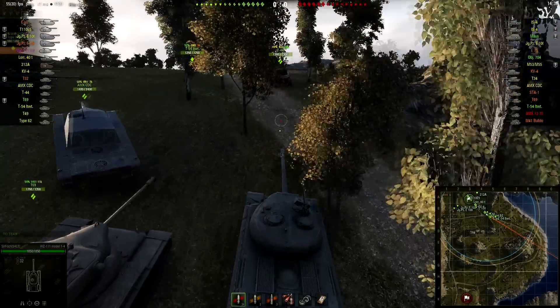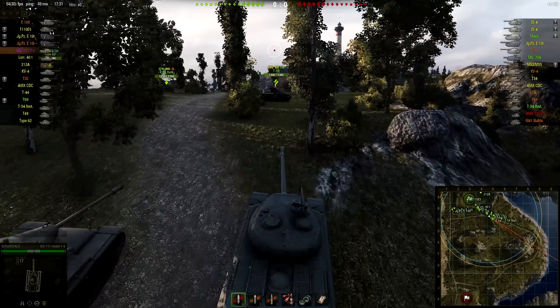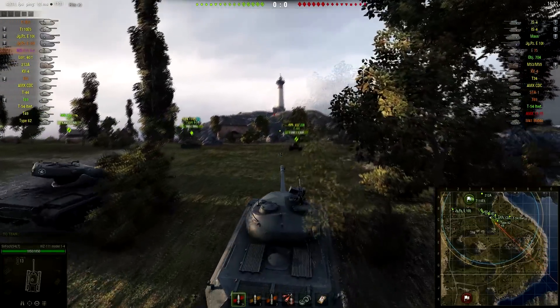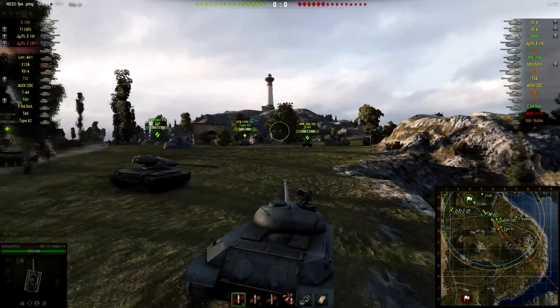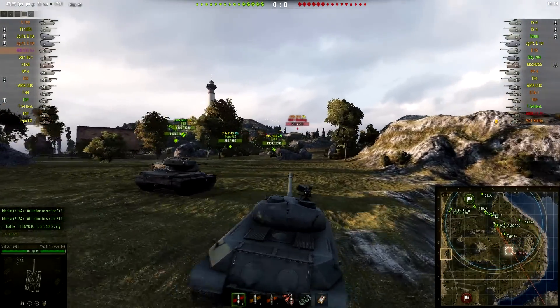There is one artillery piece in each team as well, so not a typical setup for a good game. But Cliff is pretty forgiving when it comes to finding positions where you can still play safely compared to some other maps. It's pretty easy to find good positions here.